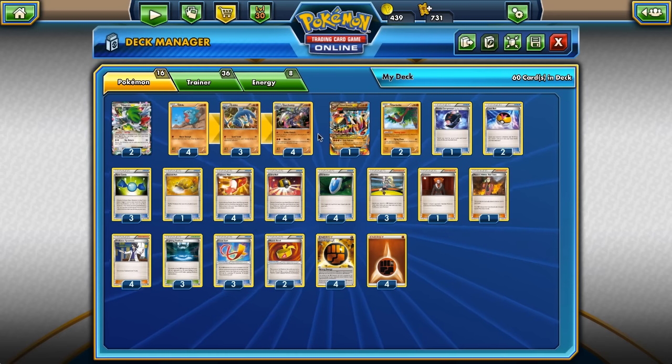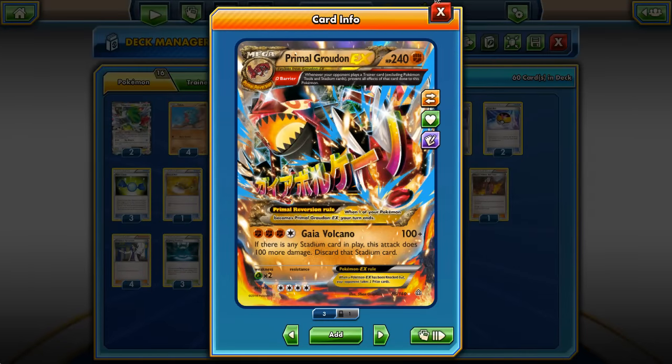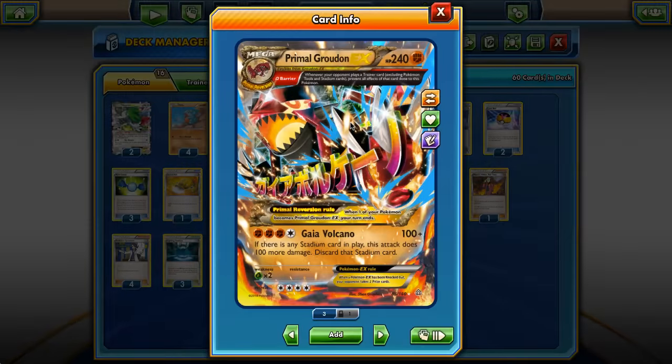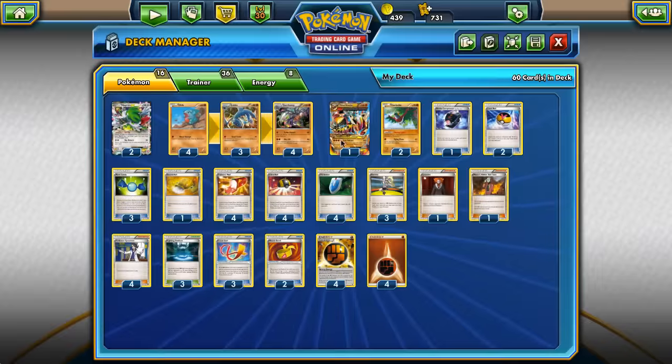I only managed to get Primal Groudon EX out twice in the whole tournament. One of them was against a Mega Mewtwo deck, and I think it was wonderful there — because if we stick a Focus Sash on Primal Groudon EX, that's four prizes we're going to be taking for sure. The Mewtwo were hitting our Garchomp for knockouts every single turn, and we weren't hitting the Mewtwo unless we got really lucky because we need two energy. So we might as well start charging up the Primal Groudon. Maybe I could have won without it, but it felt really nice.